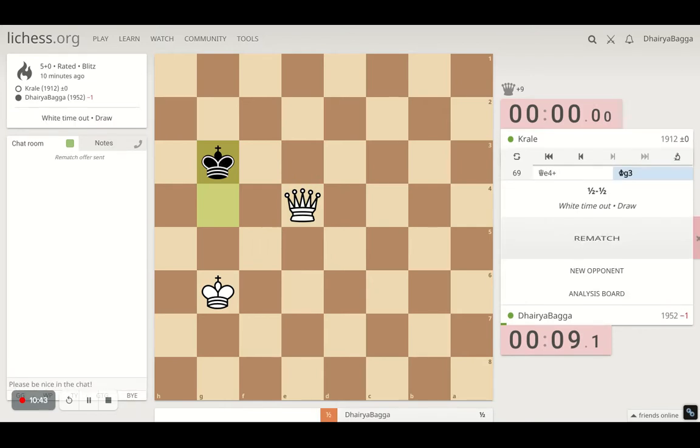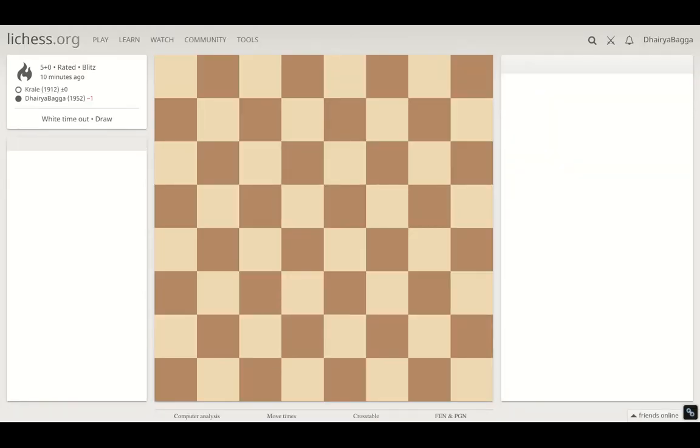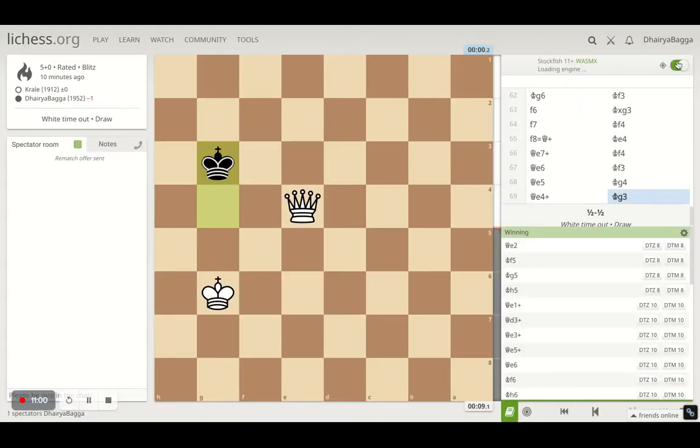It's a draw because he lost on time - couldn't convert the position. He had the queen on the board but couldn't mate. So I'll take a draw there. I was losing on position. Let's analyze the game quickly - see where we went wrong. Probably gave too many pawns at the end and could have played better.